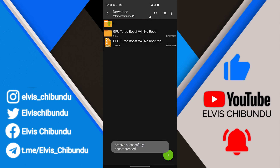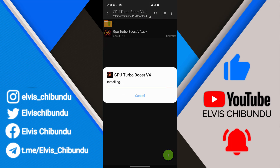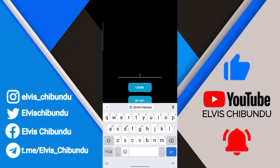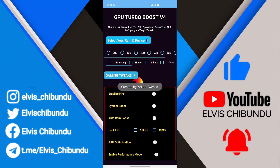First of all you have to extract and install the app, and I will show you how to do everything inside. The app is going to tell you to log in, so just put in the Zebo Tweaks credentials. As you can see here in the video, this is the interface.